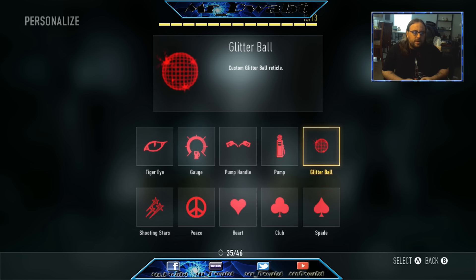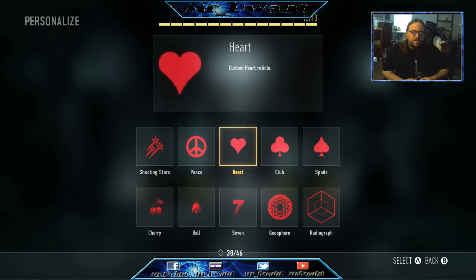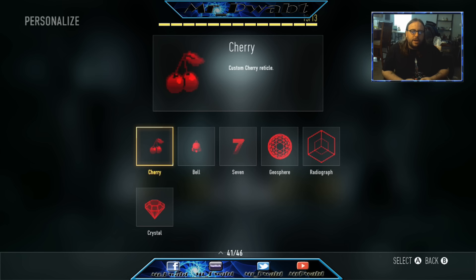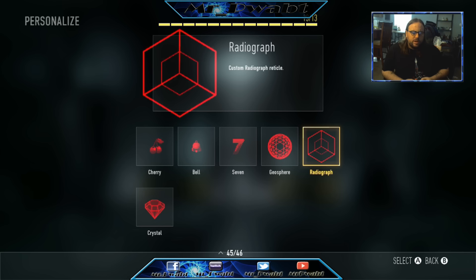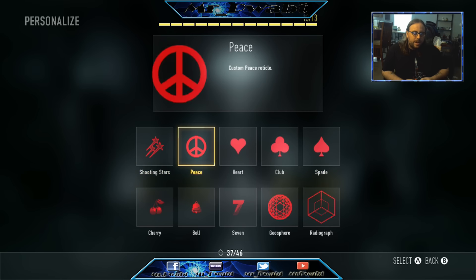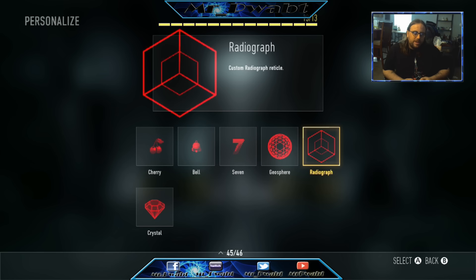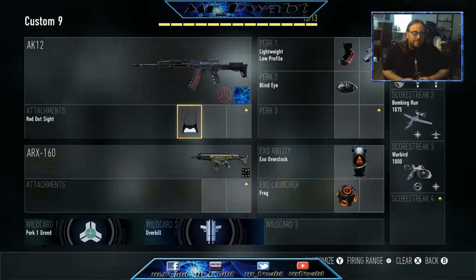For the Disco pack you get the glitter ball, the shooting star, and the peace sign. For Aces you get the heart, the club, and the spade. For Jackpot you get the cherry, the bell, and the seven. For X-Ray you get the geosphere, the radiograph, and the crystal. I don't know if any of these would really help that much. Maybe the glitter ball or the bell might be useful, but I can't really picture using most of these — kind of distracting, not really my thing.